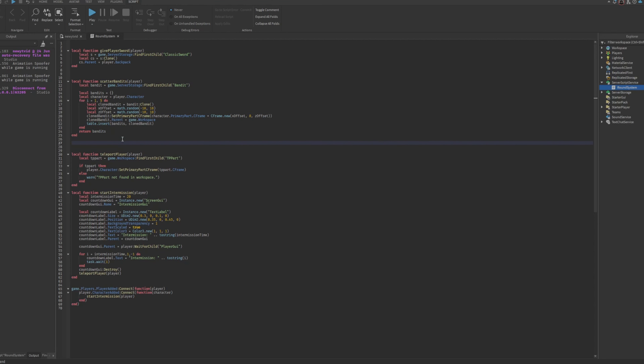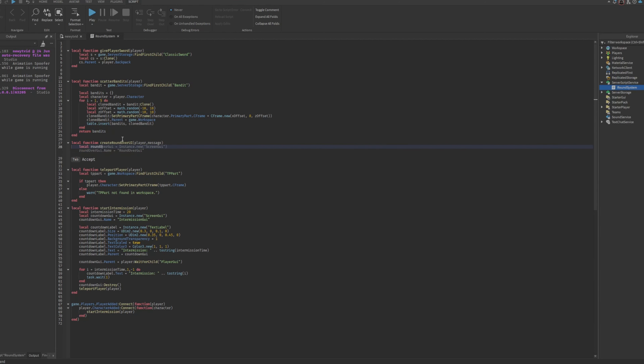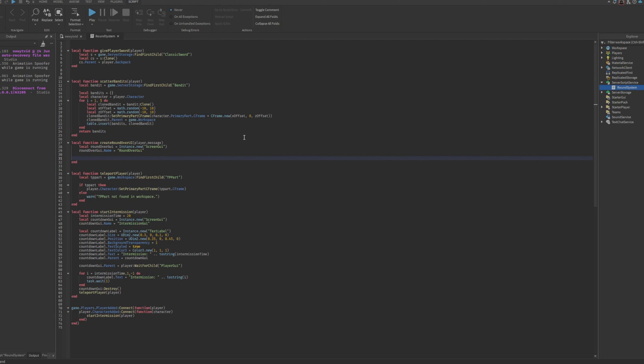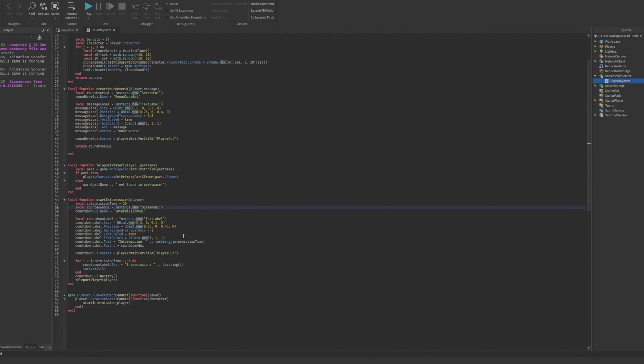We added the clone logic and made it spawn five bandits randomly around me, inserting them into a table to handle the defeating-bandits check for game over. Now we'll add a local function create round over UI with player and message parameters. We create a new ScreenGui instance, set its name to 'round over gui', and add a message label that displays text depending on the outcome of the round.